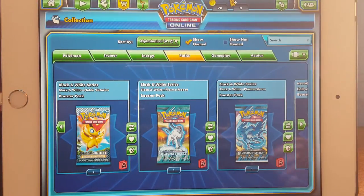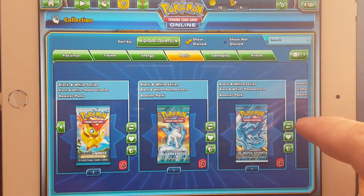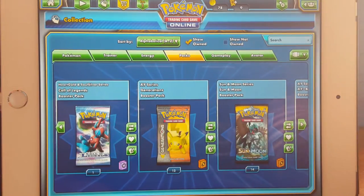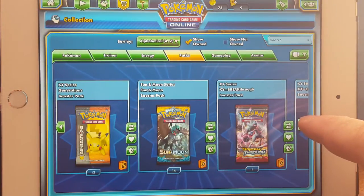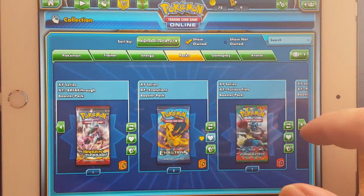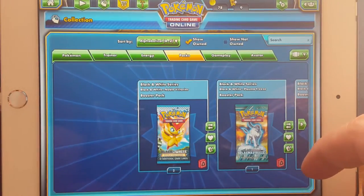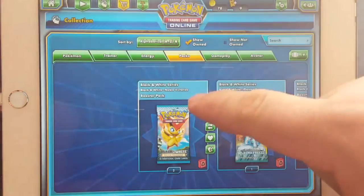I'm Brandon and we're back, we're gonna be doing the online TCG. I've already got some codes in there. We got Generations packs — that must have come out of that big Generations box we did on the live stream. We got several packs in here, we're gonna open these babies up, starting oldest first.